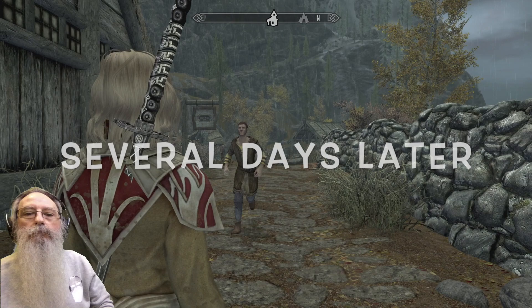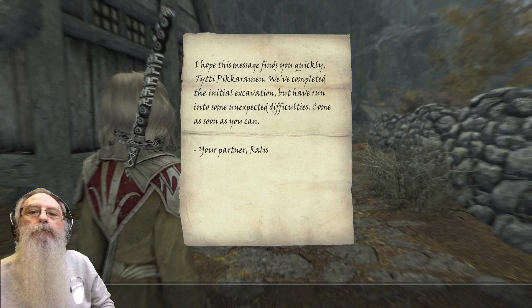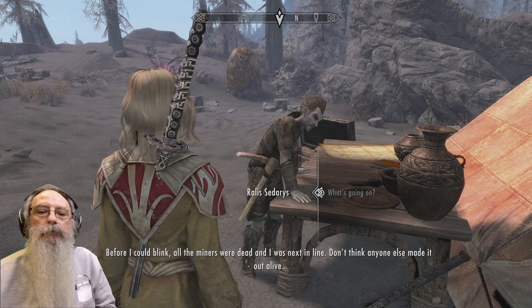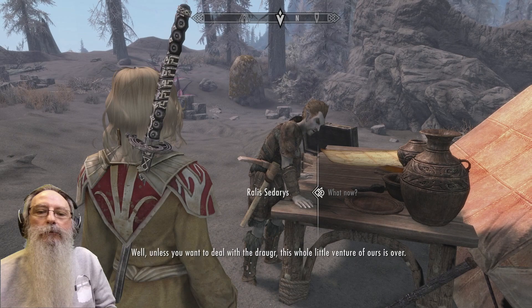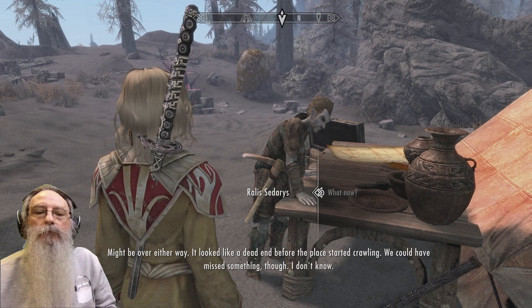A courier arrives: 'I've been looking for you — got something I'm supposed to deliver, your hands only. I got this from a pretty excited-looking dark elf around Ravenrock. He said it was important I got it to you as soon as I could.' Rallis reports: 'We only got a little ways in when something managed to wake up the Draugr. Before I could blink all the miners were dead and I was next in line. Don't think anyone else made it out alive.' Unless you want to deal with the Draugr, this whole venture of ours is over.